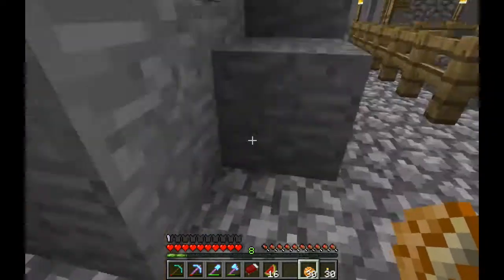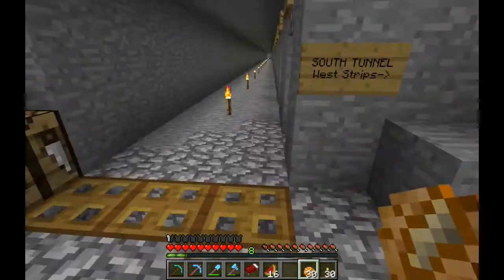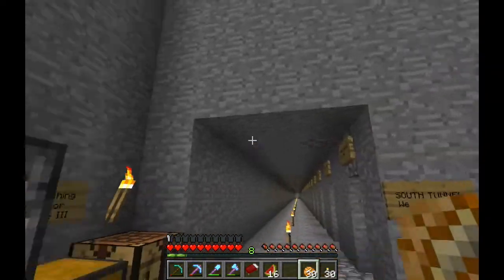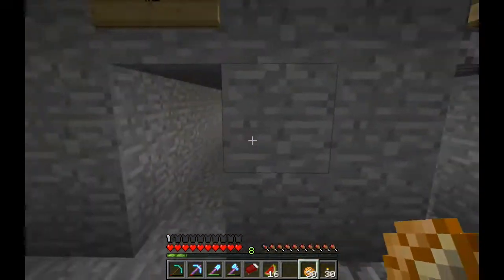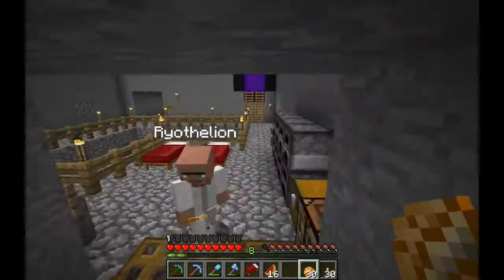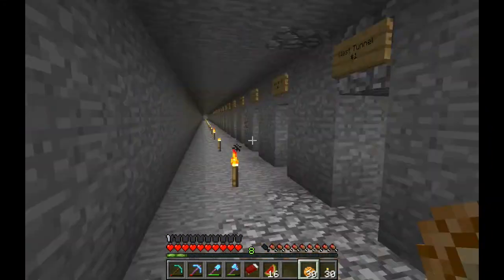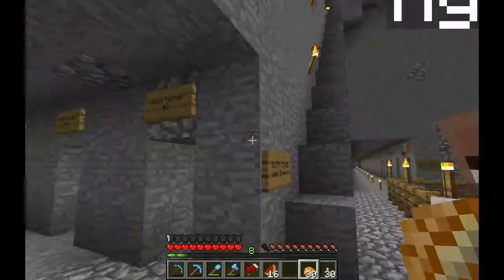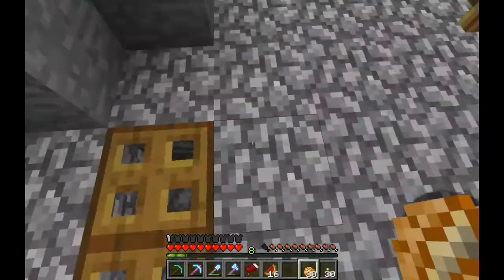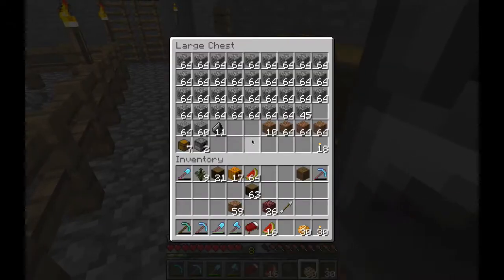Basically what we did is we dug this 15 by 15 down to bedrock, and then we got three by three tunnels, and every two of these is basically a strip mine. On each tunnel it appears on the right side, so if you look at this from top down it actually looks like a pinwheel, which is pretty cool.